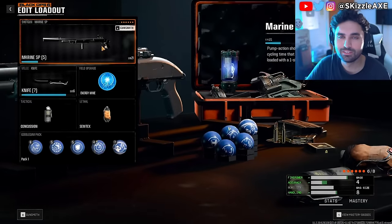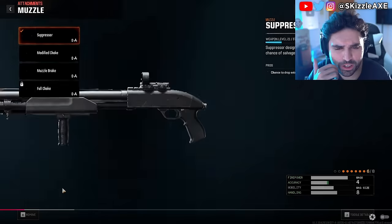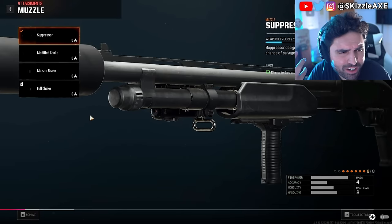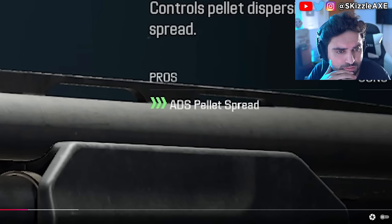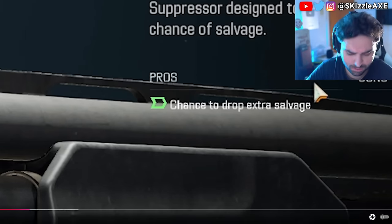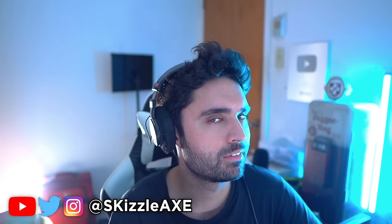I also really recommend putting a suppressor on your weapon, but check the suppressor settings to see whether it has the status effect that adds salvage drop rate to your weapon. That's going to be really useful for getting better weapon rarities, which we'll talk about in a moment.